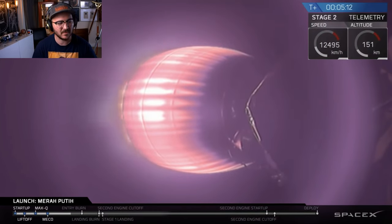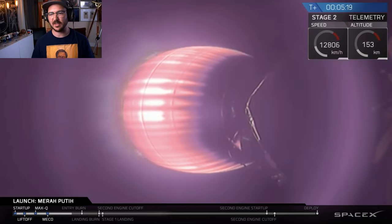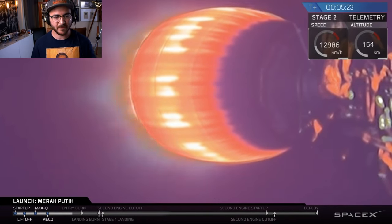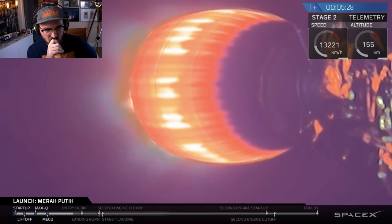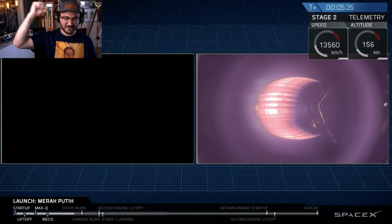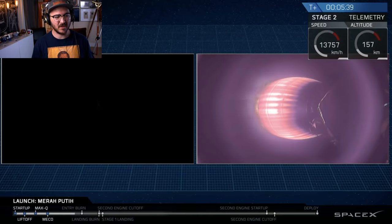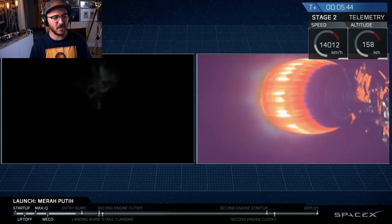Stage 1 landing should occur just a second or two following second stage engine cutoff, so there's a lot happening at once — watch closely. Once we've recovered this booster, we plan to fly it a third time later this year. This is possible due to the Block 5 upgrades, bringing SpaceX closer to its goal of full and rapid rocket reusability. Number 3 — the first time a booster will be used three times. This will be the one.